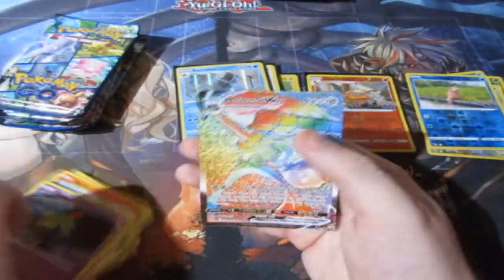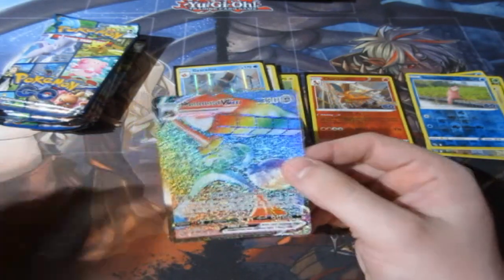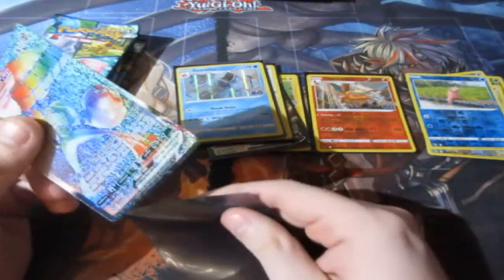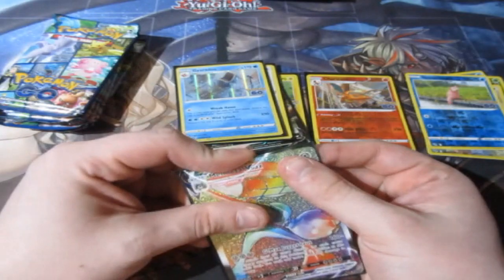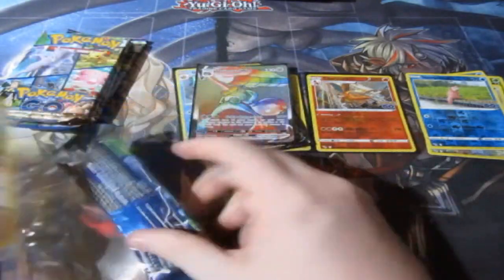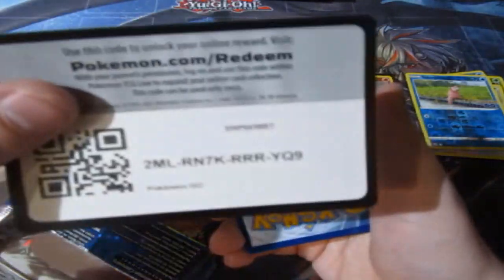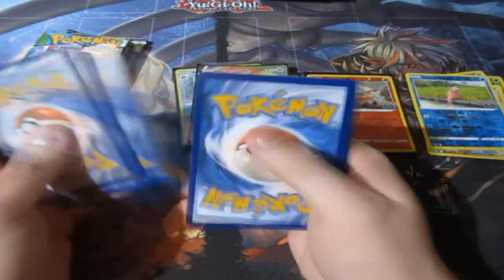Tranquil, Laboratory, Nature, reverse foil Slowpoke — oh baby! We get ourselves the rainbow rare Melmetal VMAX! Okay okay let's go — that is awesome! We get a rainbow, that's good, I'll take it, let's go! At least we get some of the rare cards now, that's really good. Here's your code and it's gone.